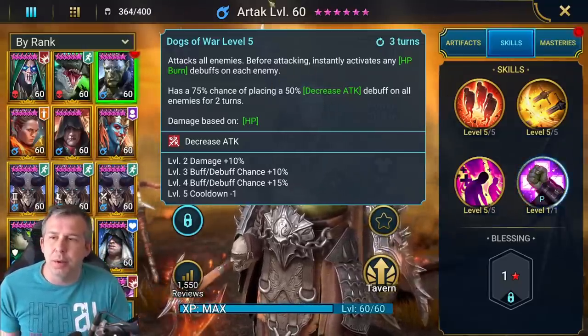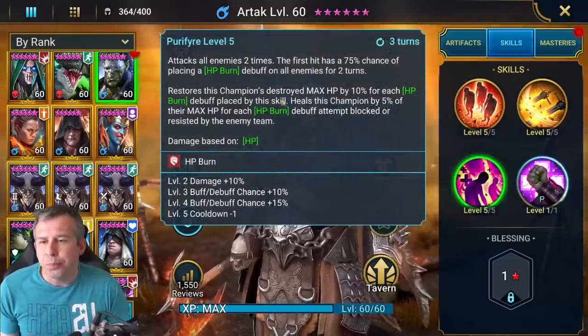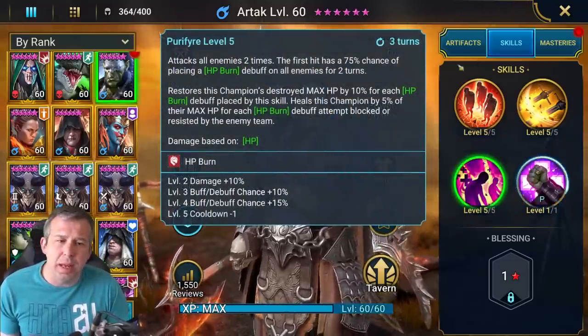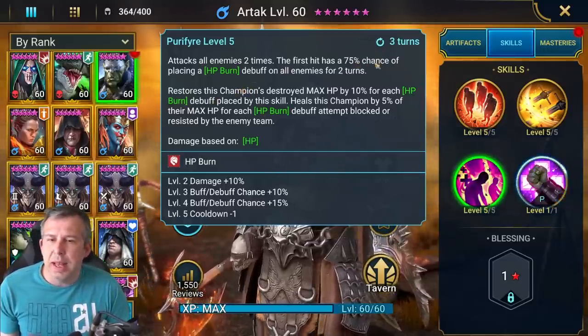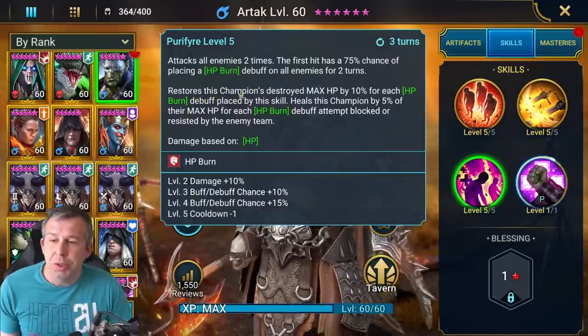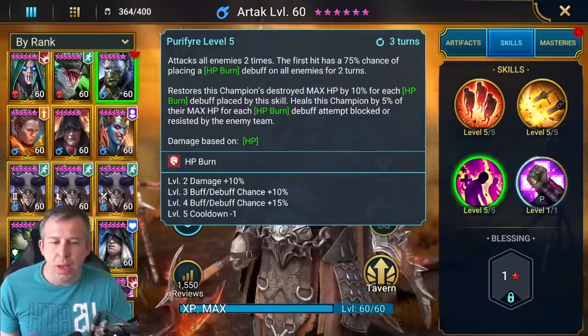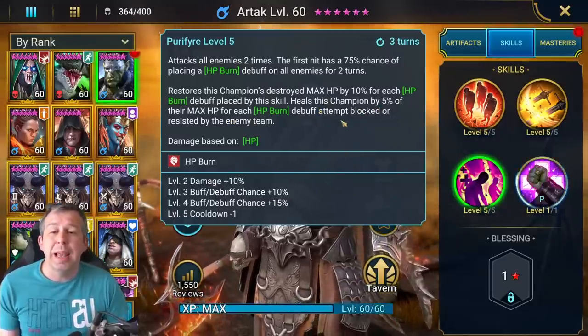The A3 is a double hitter — the first hit places a burn, giving synergy for the rest of the kit. It books up to 100% chance of placing an AoE burn. It restores his max HP by 10% for each burn he places, and it heals him by 5% of his max HP for each burn he attempts to place that doesn't land.